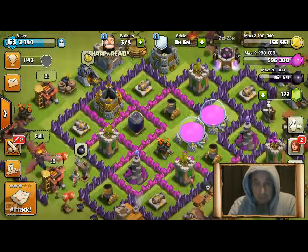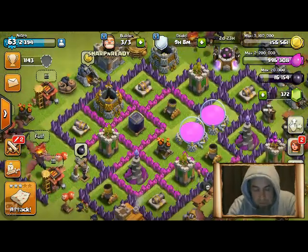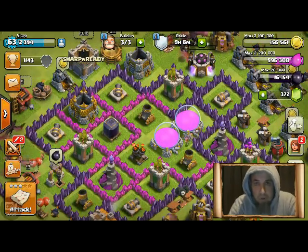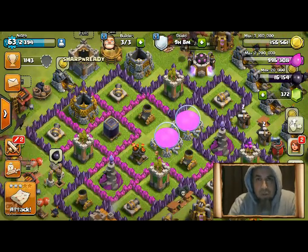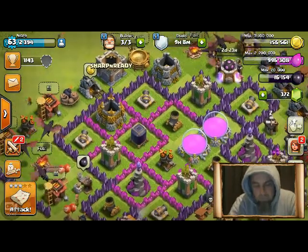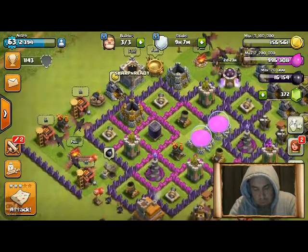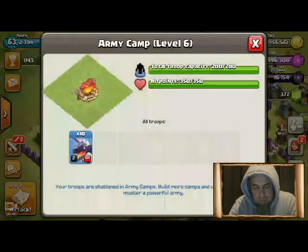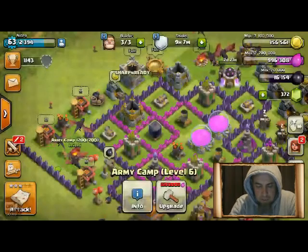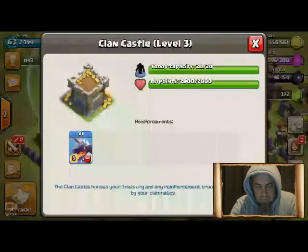I'm lucky enough to have Nitro's base available to me, so I'm going to use Nitro to do an example using my attack tonight — or Nitro's attack tonight on war. So first of all make sure you've got your troops. That's a standard. Okay, yep, there's all my troops there. CC. Sweet.